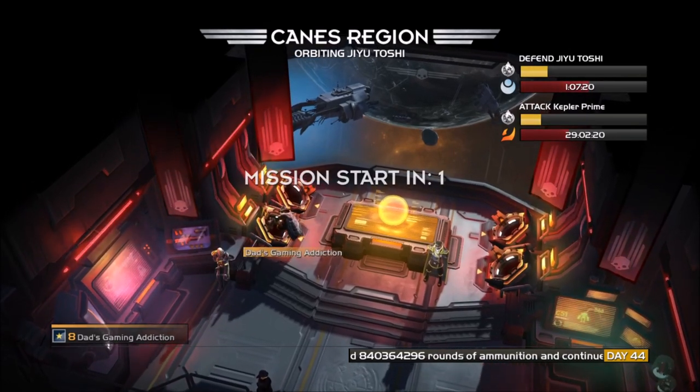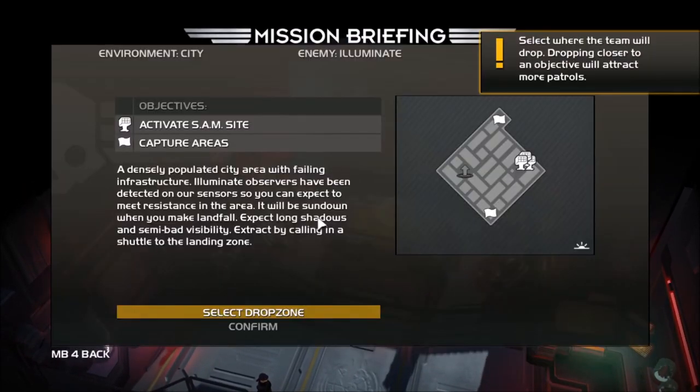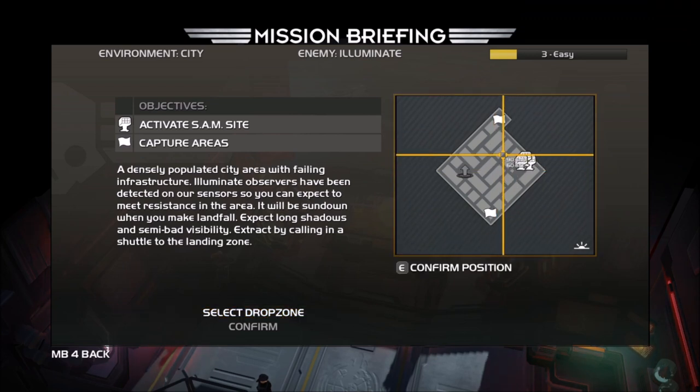You're brought to a campaign map and you choose one of the three areas to go into. From there, there are subsections of these areas. Once you pick an alien race and a section to go into, you can choose the difficulty, which is really nice.